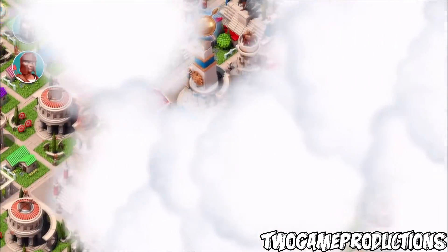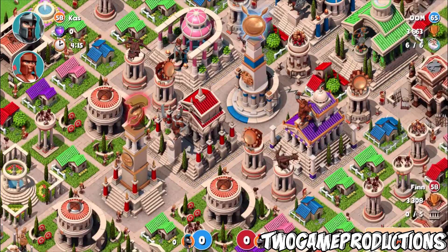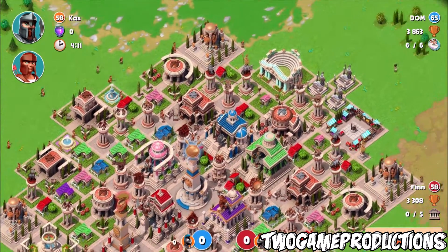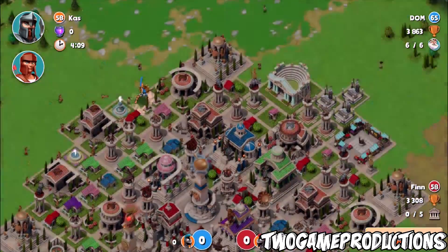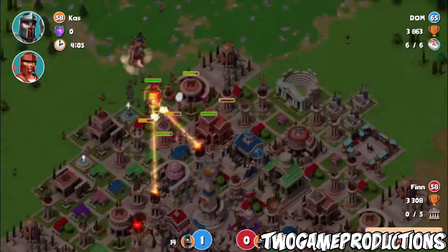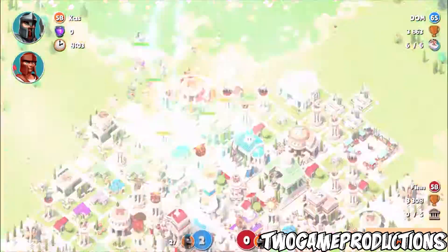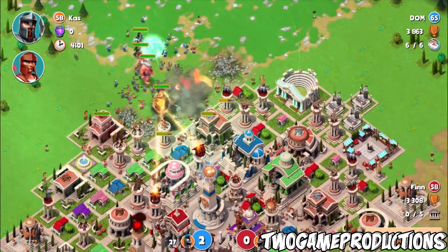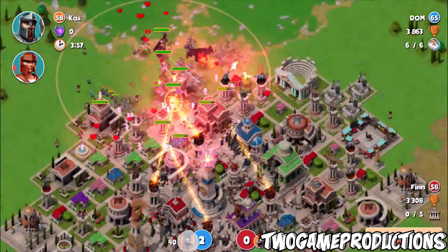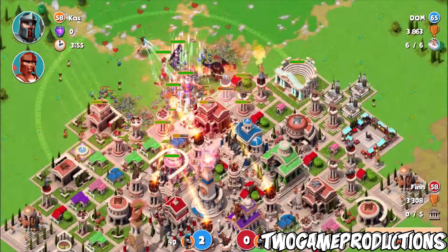Cass and Dom are back playing Gods of Olympus. Ladies and gentlemen, Hades has finally arrived in the App Store. If you go over there, you should see the update. If you don't see it, type 'Gods of Olympus' into the search bar — you'll see the update. Go ahead and hit that update, update the game, and your Hades will be available to buy at 36 million coins.